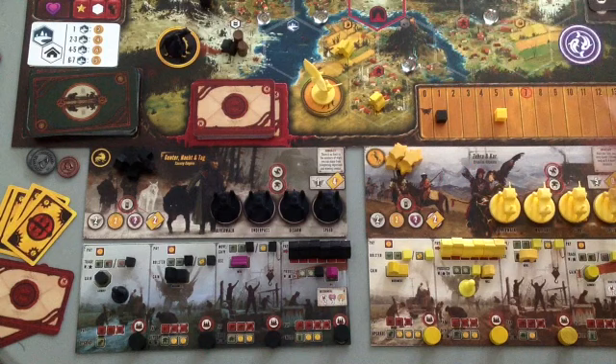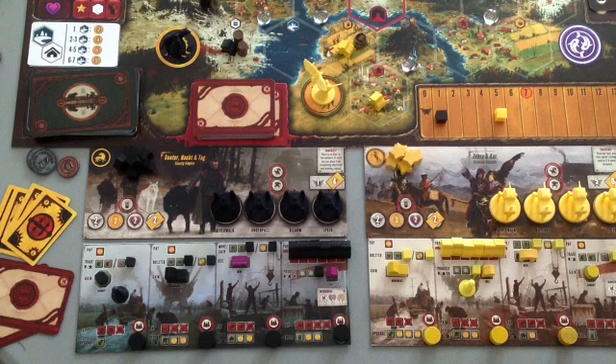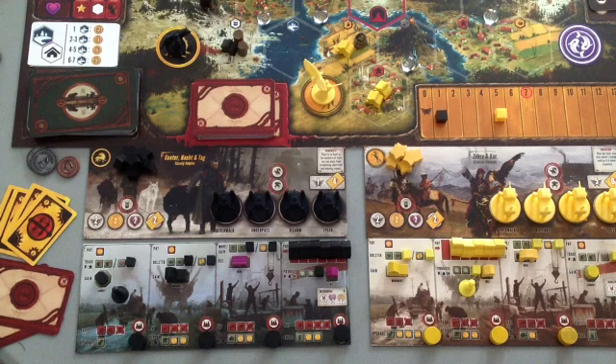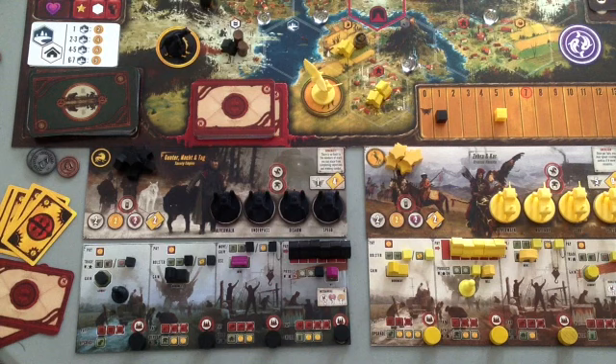This worker produces food — I'm using realistic resource tokens, which will be included in the collector's edition of Scythe on Kickstarter. This worker is on a village, so he gets to produce another worker. Looking at the bottom row action, we could deploy a mech, but it costs metal and we don't have metal yet, so we can't take that action. That's it for that player's turn.